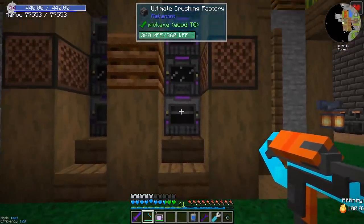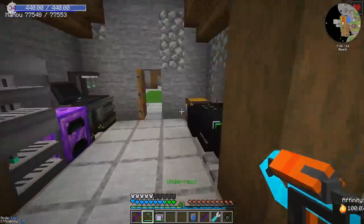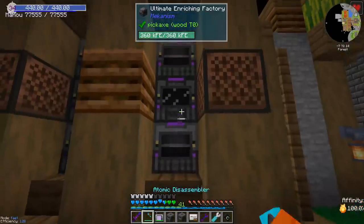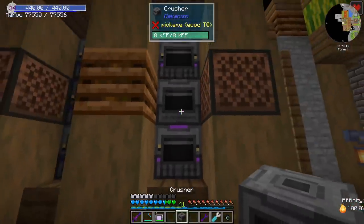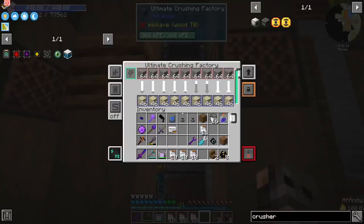We are not producing that much sand because we only have one crusher for it. But over here we do have a facility which is making us gunpowder, and so far it has given us 1 million gunpowder. The reason we didn't get more is that our storage is full. So we're going to break the enrichment factory and just add one more crusher. I upgraded the machines to the final tier.